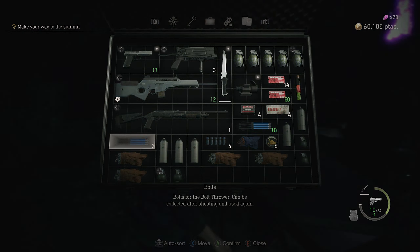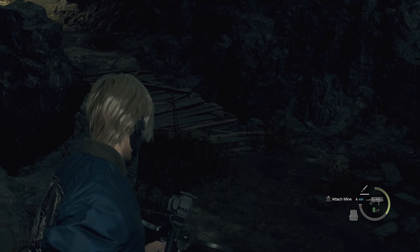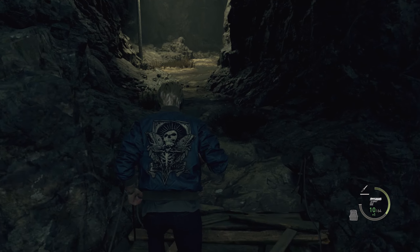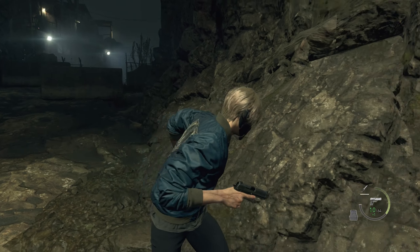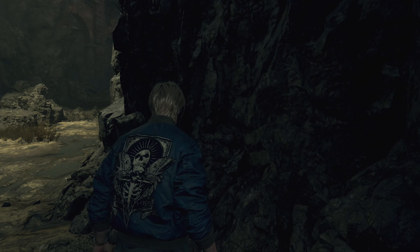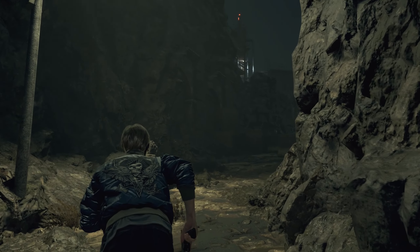Now, the biggest thing in this chapter is going to be after Mike opens up the last door and he says he's out of ammo. That's going to be the biggest, hardest section of this game. So run up here, trigger the rocket launcher guy like that, and then just run away. Let Mike go in there, do his thing, and that's it.